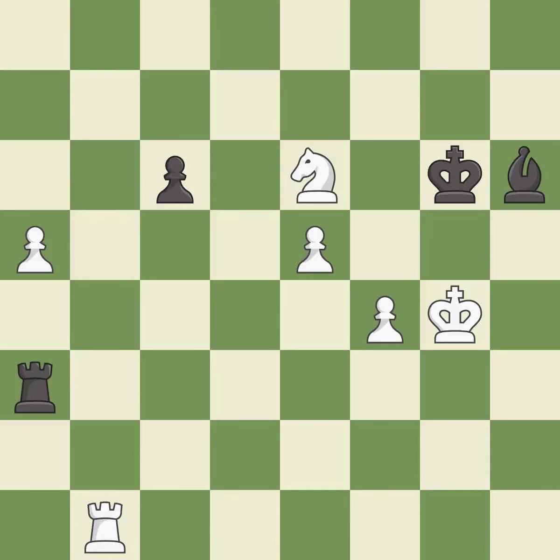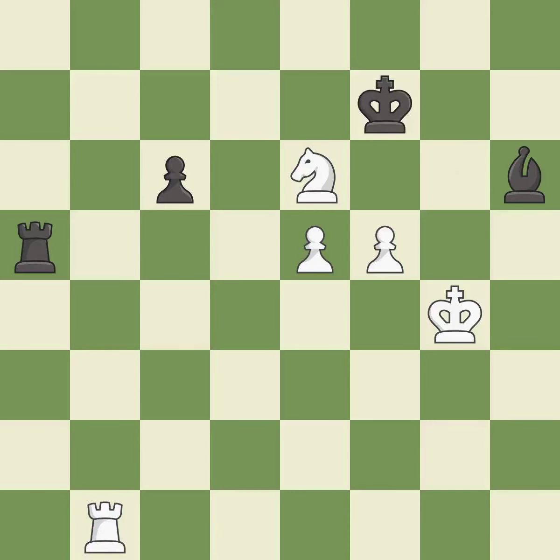Takes back; it is best. That pawn was free for the taking; it is excellent. The passed pawn moves towards its goal; it is best. This steps away from the checking pawn; it is excellent. This is the strongest option; it is best.